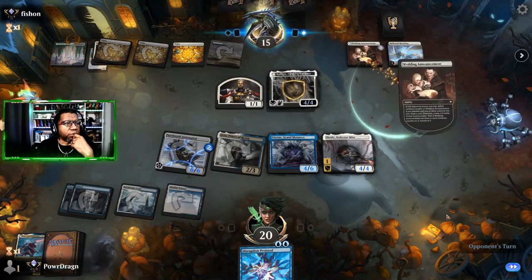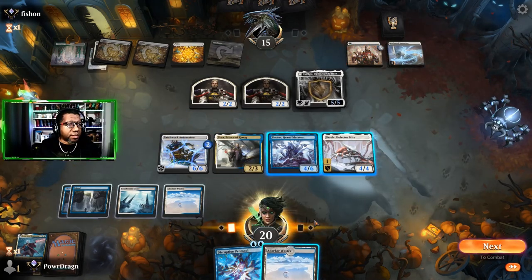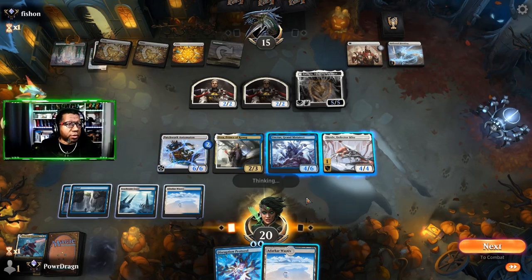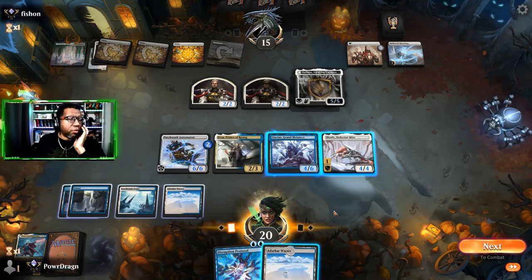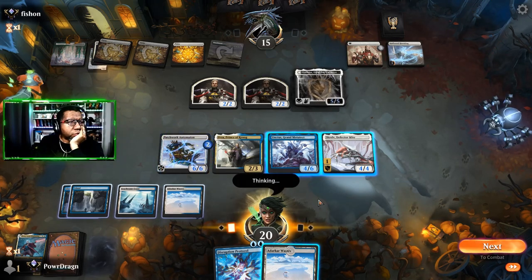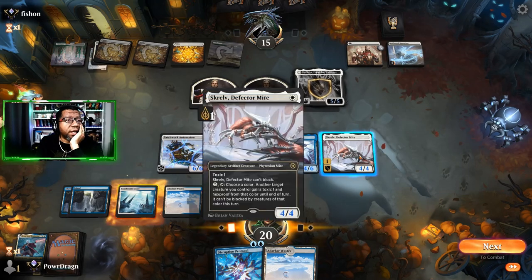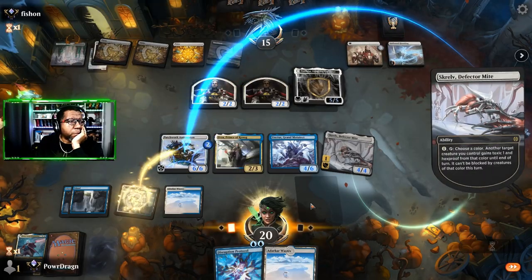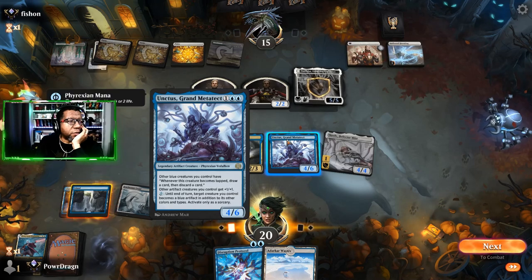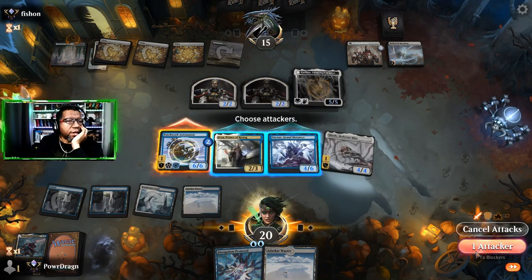Katilda. Oof. That is not cool. What do we do here? We can give Automaton unblockability, we can draw and discard. I guess that's all we can do. We'll just attack with this. That does not help. Opponent's going to be able to gain plenty of life back here. Can't imagine they won't have at least one enchantment. We'll get to counter that — just pay the one. They do still get to attack back for six though, which is very real. We need an Ossification for that Katilda.